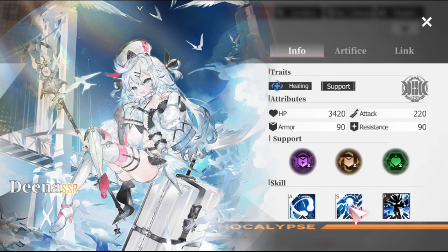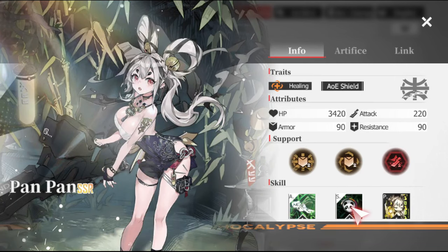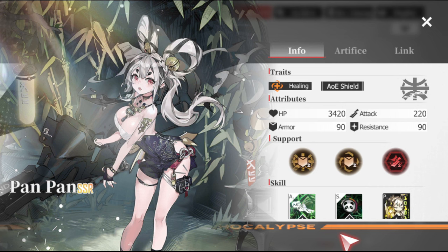Go for Dina if you want the traditional healing type — her heal targets three allies with the lowest HP on your team based on her HP and attack, so you can use both HP gear or attack gear on Dina and she'll thrive on either set. Or go for Pan Pan — she provides support via shields, granting a shield equal to 10% of her max HP to herself and two random allies. An added benefit of Pan Pan is that her skill scales off HP, giving you a break since so many characters scale off attack and attack gear is hard to come by.